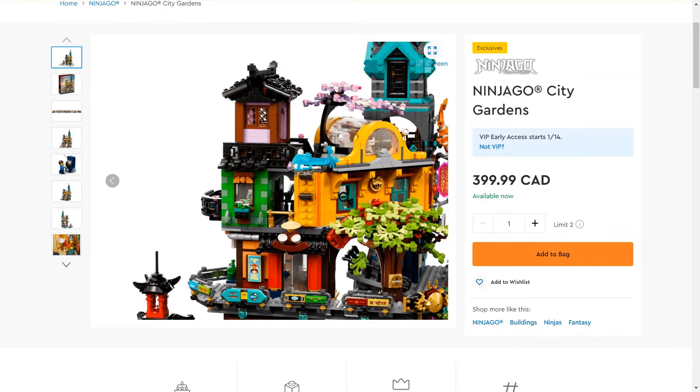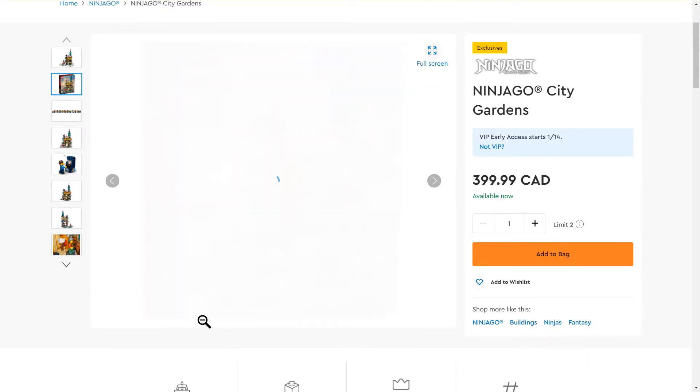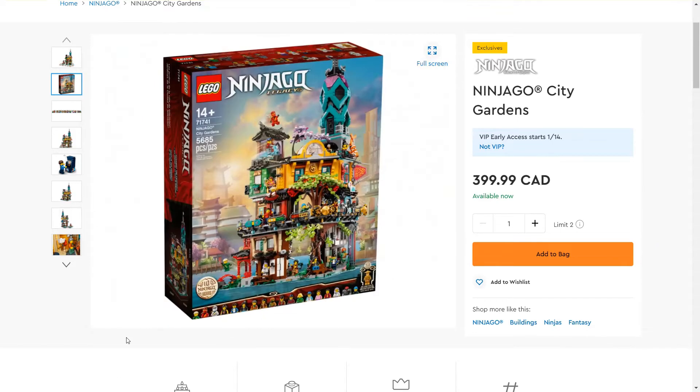So here's the box: it's 14 plus, set number 71741, 5685 pieces. I'm pretty sure this is actually the biggest LEGO Ninjago set ever.